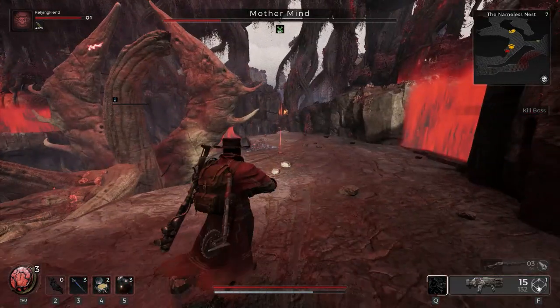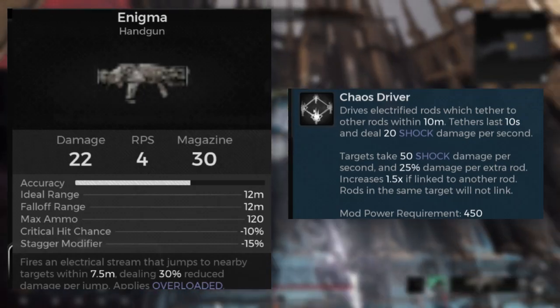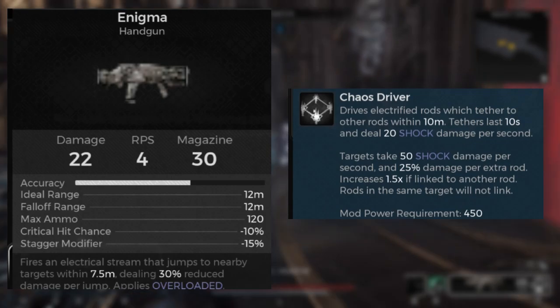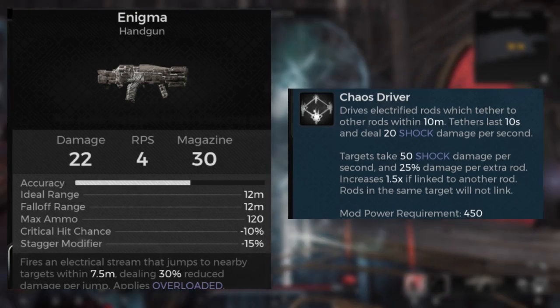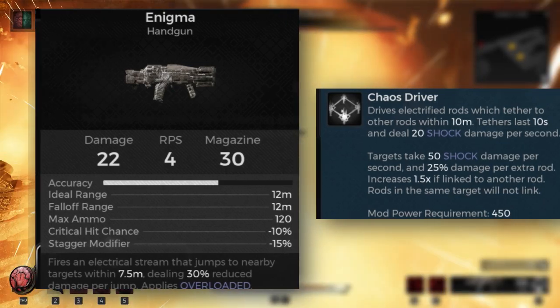The unique mod, Chaos Driver, drives electrified rods which tether to other rods within 10 meters. Tethers last for 10 seconds and deal 20 shock damage per second. Targets take 50 shock damage per second and deal 25% damage for every extra rod. This increases by 1.5 times if linked to another rod. However, rods in the same target will not be linked.